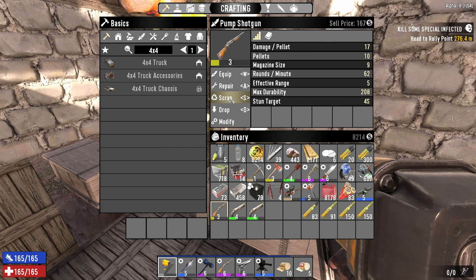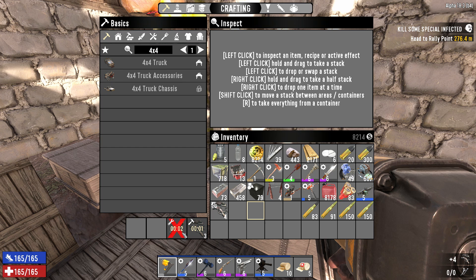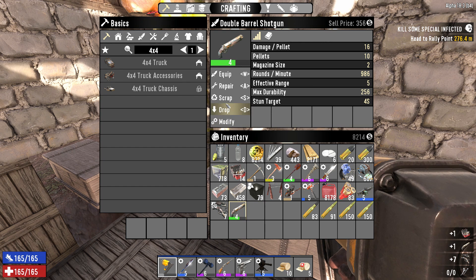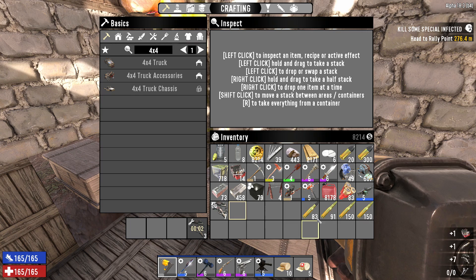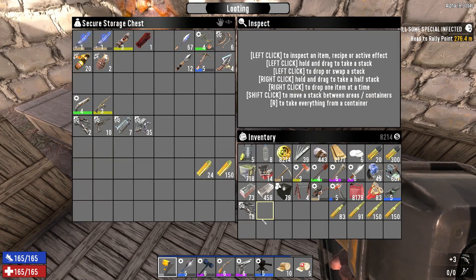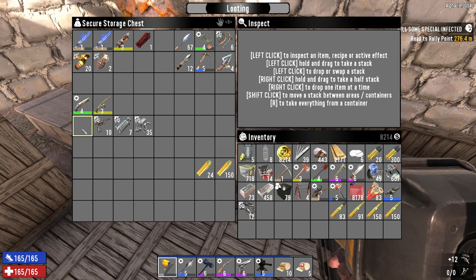Scrapping these, so we're getting three or four. We got ten more parts for that — it takes three per. We got enough for four more turrets.